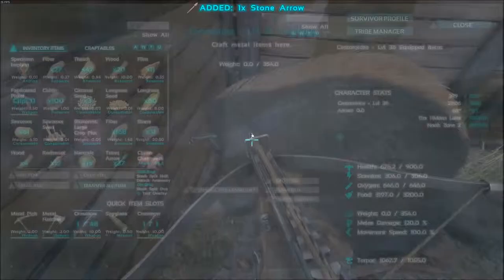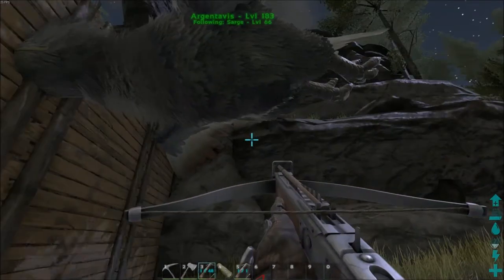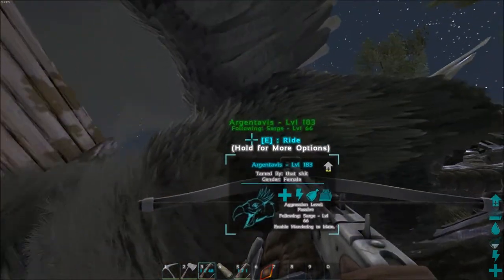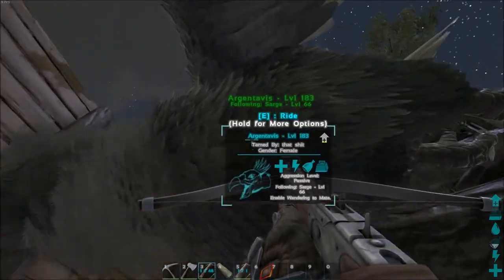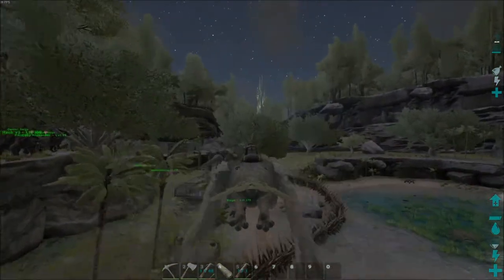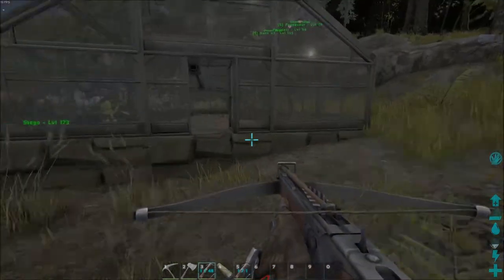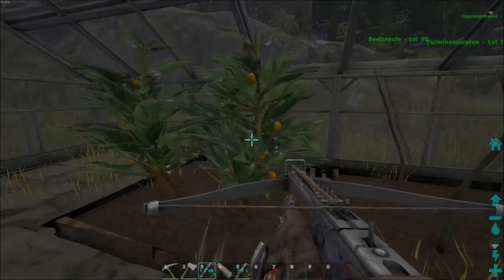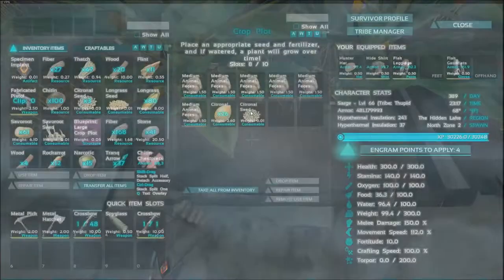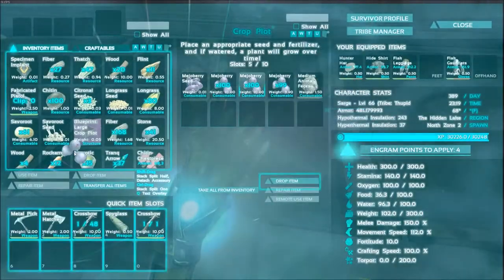Cool, alright, that looks pretty good. So what we're going to do — hop up here on our bird and fly over to the greenhouse. I knew I was going to be doing this today, so I made sure I had citronelle. We got 26 here, hopefully that'll be enough. If not, it might not be good, so we're going to take some mejoberries just in case.